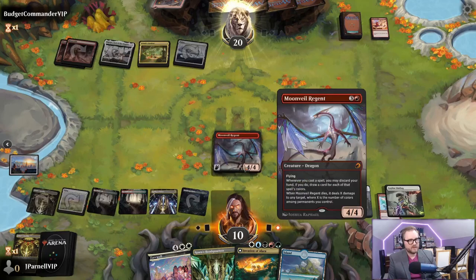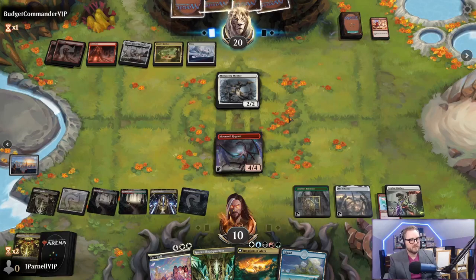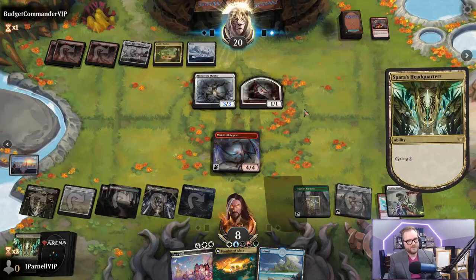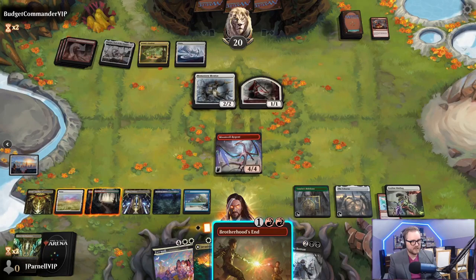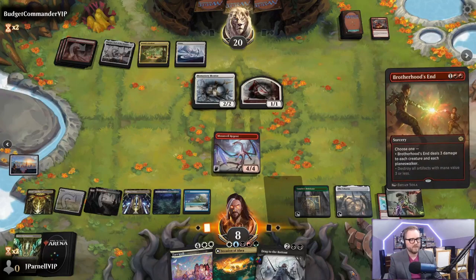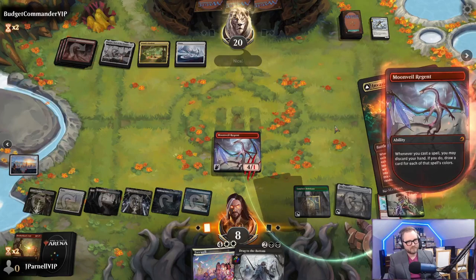We're going to get down Moon Veil Regent and play Rockfall Veil, and probably cycle this. If they kill Moon Veil Regent, that's not the end of the world. Monastery Mentor - Play With Fire. Cool, we just gotta run you out of cards. Cycle. Brotherhood's End - that's a good one. If we cast this we still have blue, green, black, red, white - excellent. Deal three to each creature and each planeswalker. We are not going to discard our hand - not even a chance.